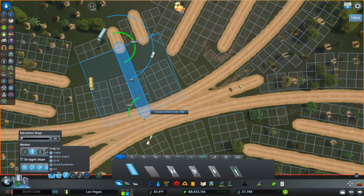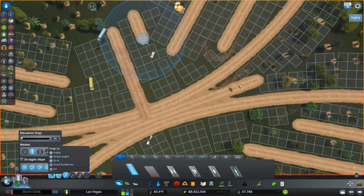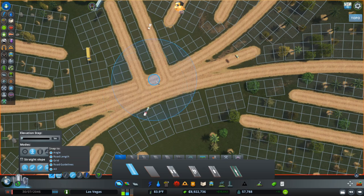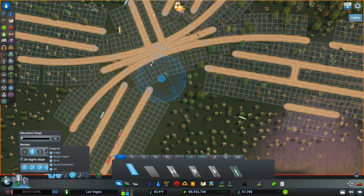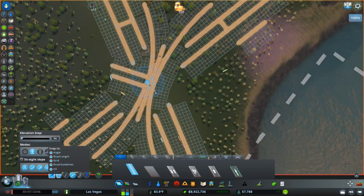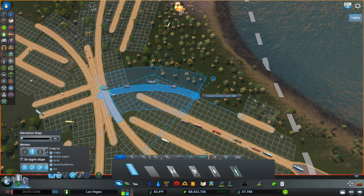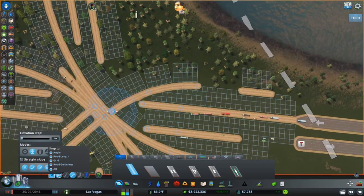I'll upgrade those to a gravel road and extend them on down to the center. Now I can change my curved road tool and use my guide roads to extend that curved road off to my other guide road along the main line of my highway. There's a little interference from the other guideline — zooming in, I get 11 units here and 11 units right there. Then the other ramp should be 9 units here and 9 units right there.